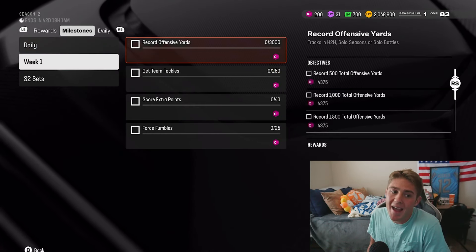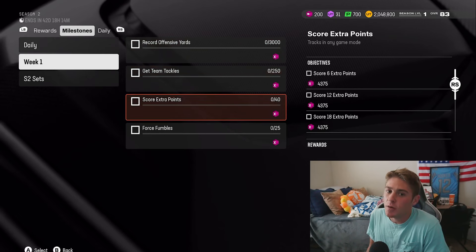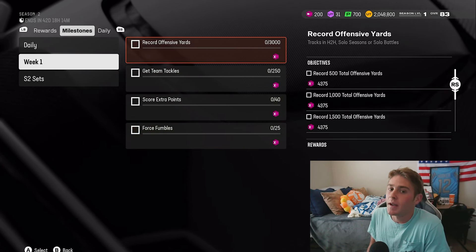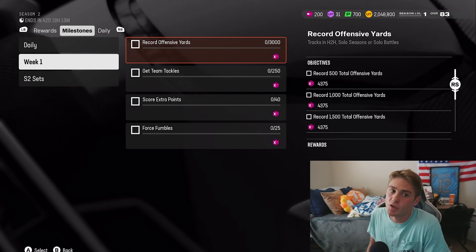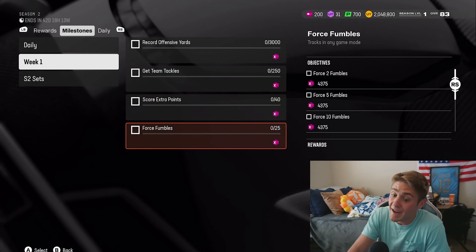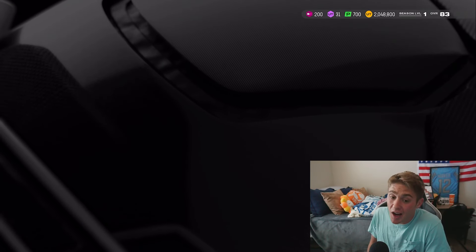When you log on you'll see your daily objectives as well as some Week 1 objectives — these should be the same for all of us. One thing to note: pay attention to what game modes you can complete these in. For example, recording offensive yards only tracks in head-to-head, solo seasons, or solo battles. Same with team tackles, but extra points and forced fumbles track in any mode.